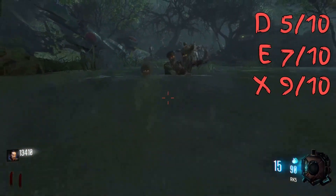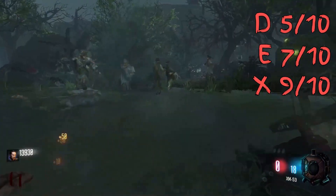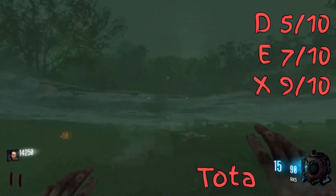Overall, with the highest average round score - the rounds being 11, 11, and 9, giving an average of 10.33 - added in with the map score, Zetsubou No Shima takes the number one spot with a score of 17.33.